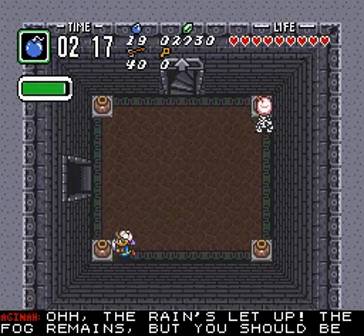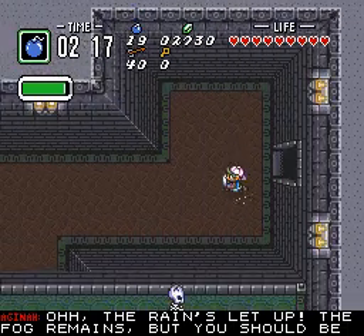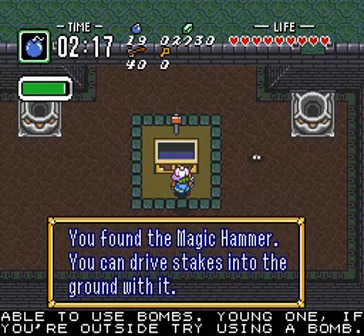The rain slid up. The fog remains, but you should be able to use bombs, young one. If you are outside, try using a bomb. And we already have the dungeon item, the magic hammer.